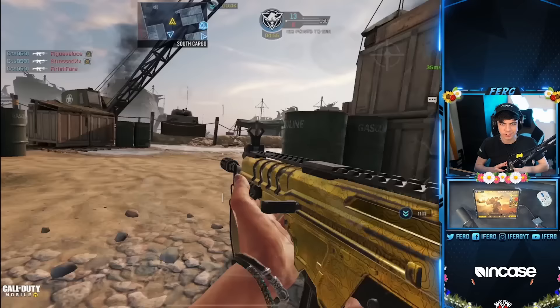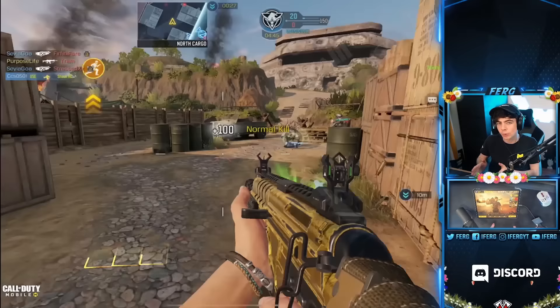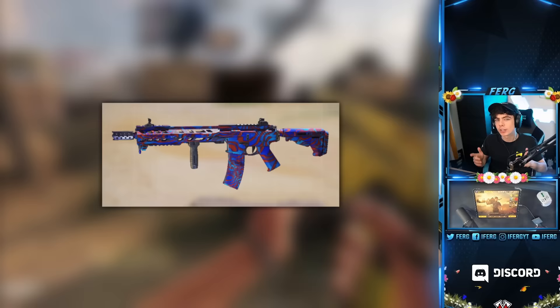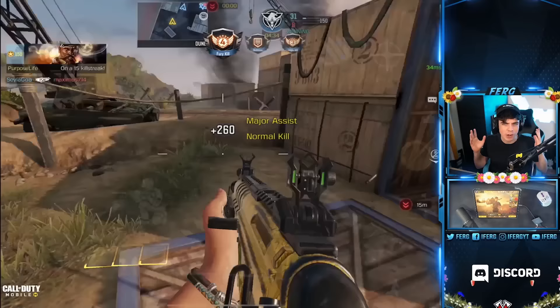A lot of you guys want to get these brand new gun skins — the best ones in the game: gold, platinum, and Damascus. If you don't know, in order to get platinum, you need to get all guns gold in a specific category or gun type. For example, once you get all the assault rifles gold, your assault rifles will unlock the platinum camo. Once you get every gun gold, however, you will unlock Damascus, which is kind of insane.